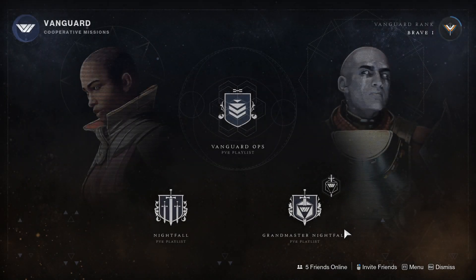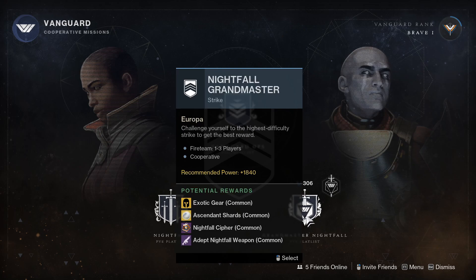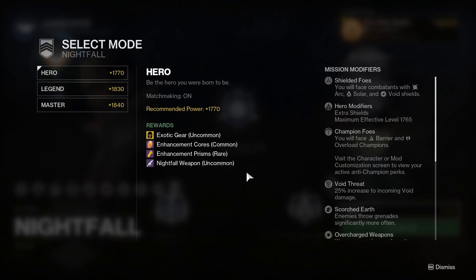If you go over to the Vanguard, you might have noticed this already, but there is something called a Nightfall on the bottom left and also Grandmasters in the bottom right. We're going to break this apart because it's going to be a lot easier to explain this way. If you go onto the Nightfall, you can see that there are an array of difficulties that you can choose from.